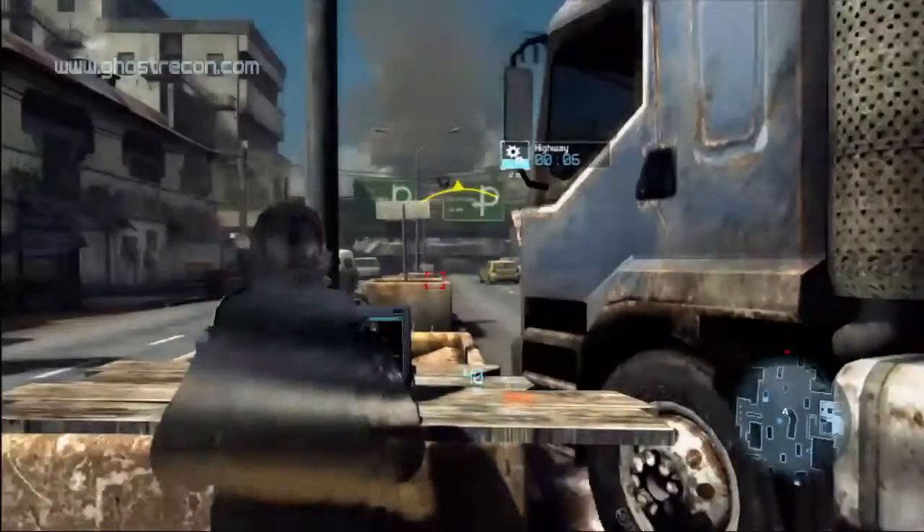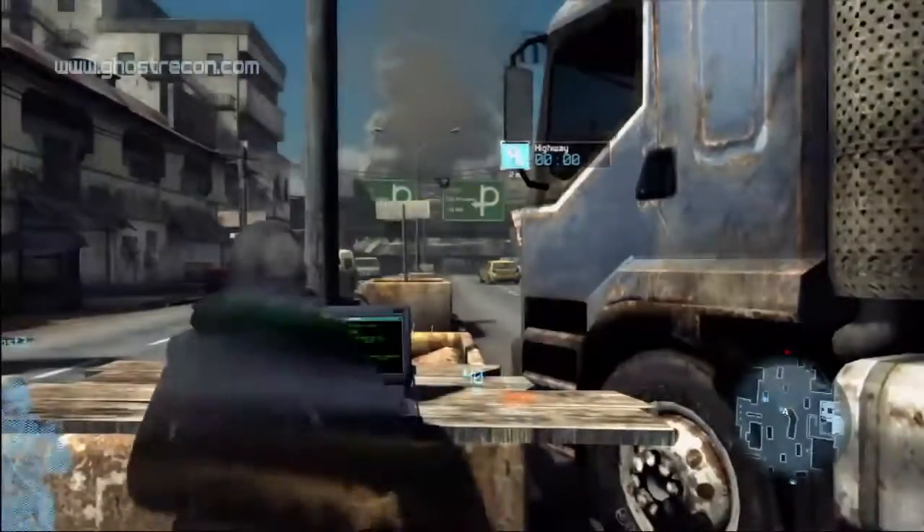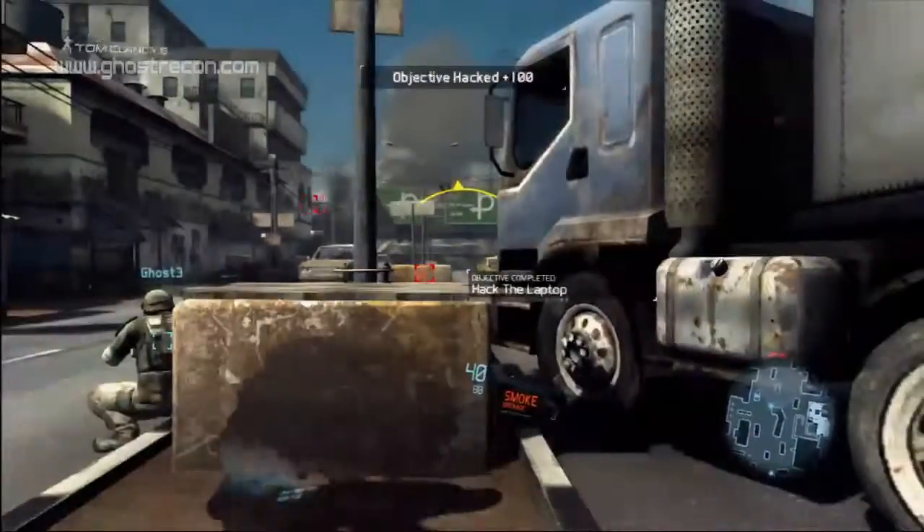Our confidence system encourages players to play together. A lone wolf can take up to 20 seconds to interact with an objective. With teammates in proximity, you not only have someone watching your back, but your interaction time can be cut in half.